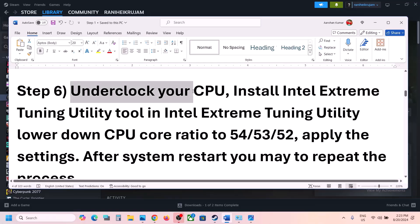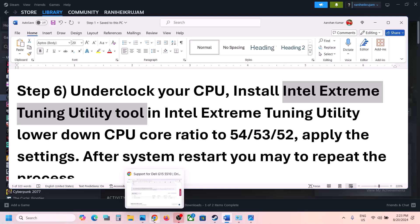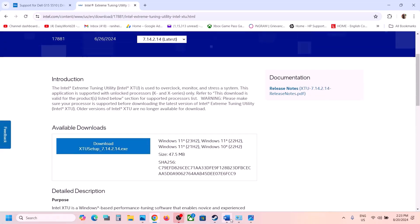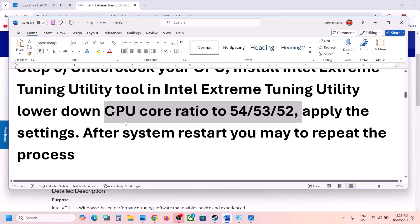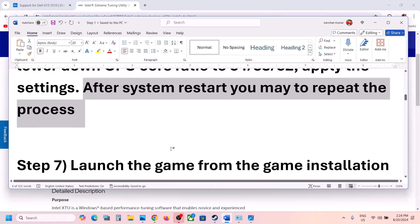The next step is to underclock your CPU. You can get help from your system manufacturer or install the Intel Extreme Tuning Utility tool — search for it on Google or download it from the Intel website. Run the tool and lower the CPU core ratio to 54, 53, or 52. This has worked for a few players. Note that you may need to reapply settings every time you restart the computer. Launch the game and check.